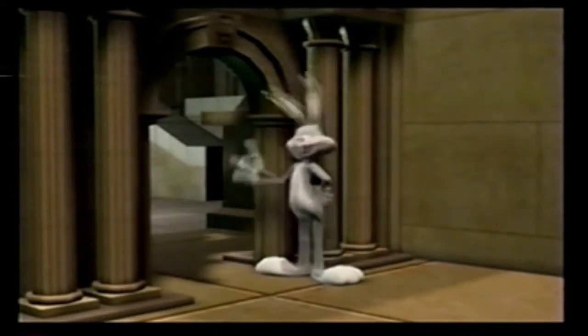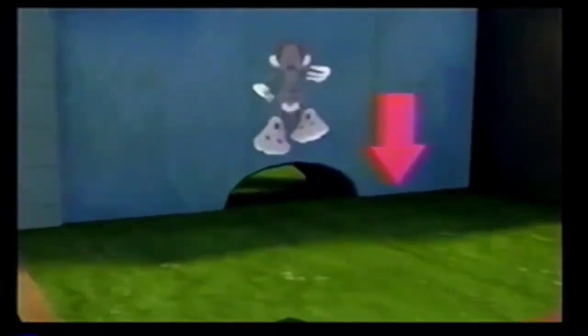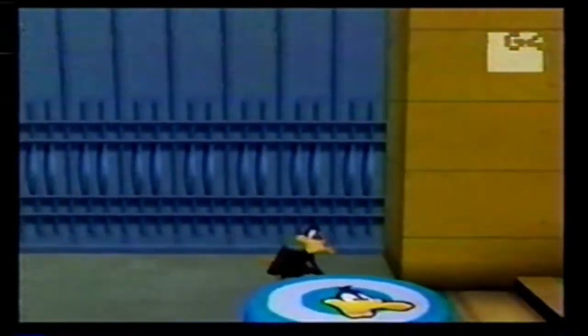You can play as either Bugs Bunny or Daffy Duck. With Bugs, you can double jump, hit everything with a hammer, and also burrow underneath the ground and throw things — that's a cool effect. Then with Daffy Duck, you can sort of hover-jump for a bit; he flaps his wings like crazy and has a frying pan that he hits everybody with.